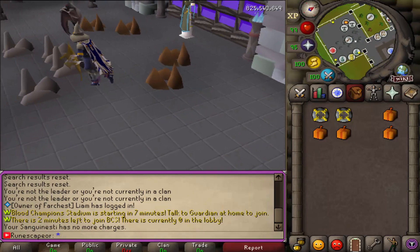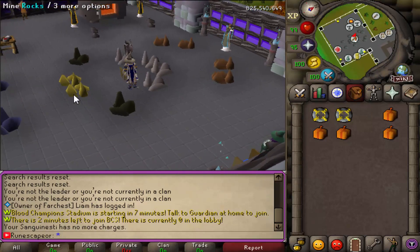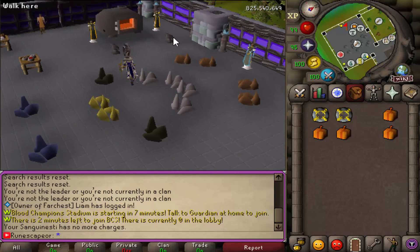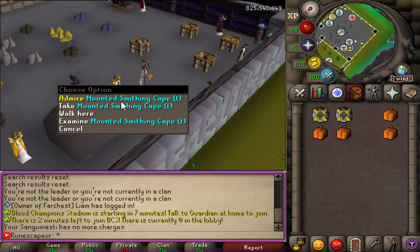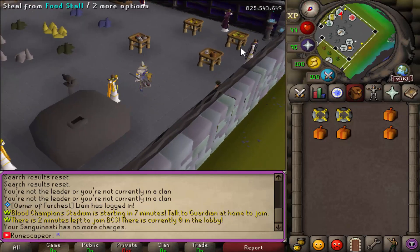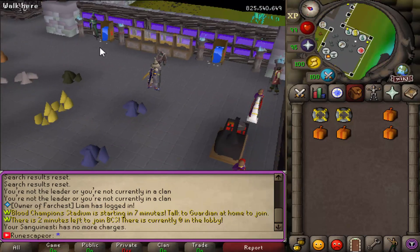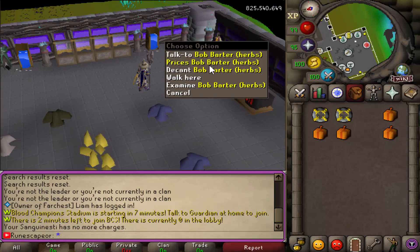Now it's time for the second out of three custom areas. This is a skilling area which gives you mining, thieving, smithing, smelting, and just a bunch of things. You can even see the smithing cape that you can pick up, the thieving cape, cooking right here, and a bank — so very easy to maneuver around. And then you even have Bob Varder the Herbs Guy.